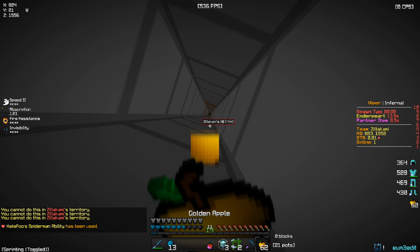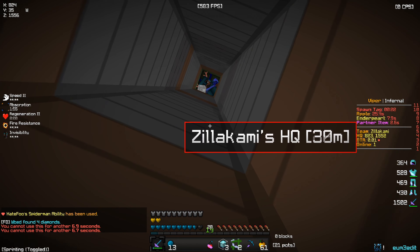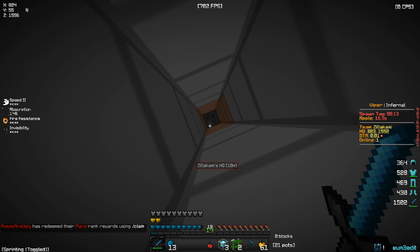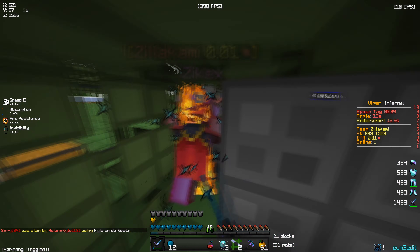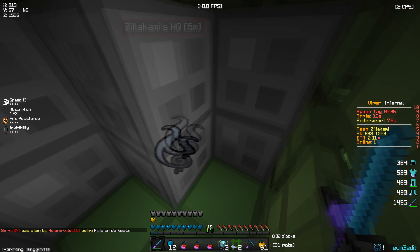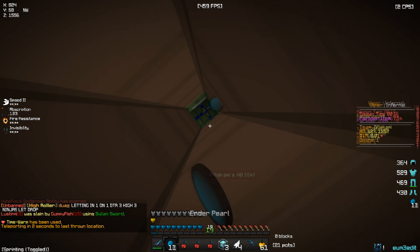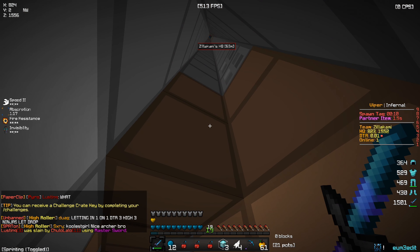I'm gonna pearl up, Spider-Man ability, and hopefully we can make it to the top before he comes up. He came up and he's gonna place a block — it looks like this is going to be our fate. If I can get off pearl cooldown and pearl at him, I could get up though. I'm up — okay, he's an idiot, I don't know what he's doing. I'm literally getting stuck on the block, I'm on pearl cooldown. I time it up — watch this. My pearl literally just did nothing. I thought that would have worked but it didn't. Now he's coming down.